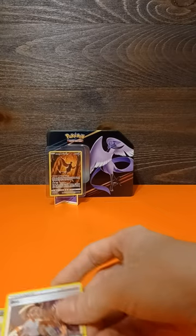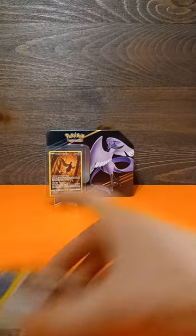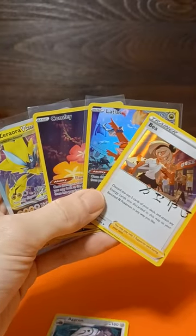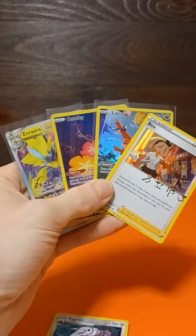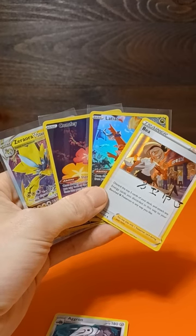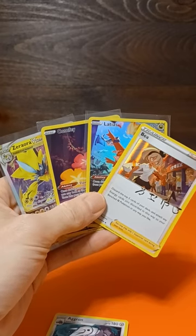Crown Zenith legendary bird Galarian tins — these are no joke. We've got three pretty darn good hits, a signed trainer card, a couple other holos, plus reverses across all these packs. These are legit. The promo itself is honestly worth it — the MSRP is pretty close to the price we're seeing right now, so it's not bad. Get out there, get these while they're hot, because you don't want to miss out. These are awesome. Have a good night everybody, we'll see you next time.